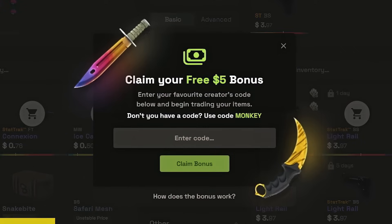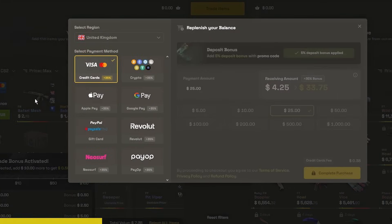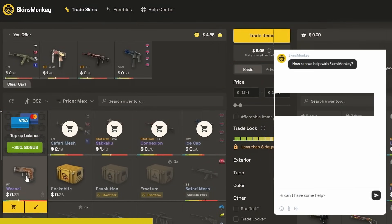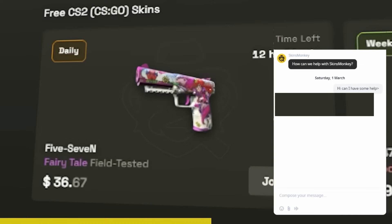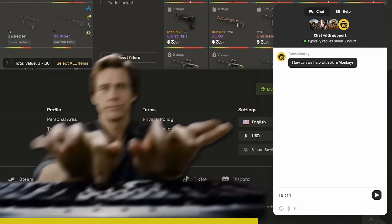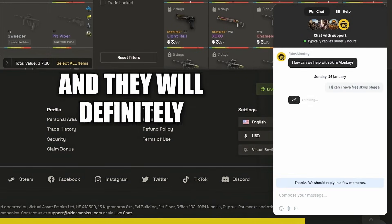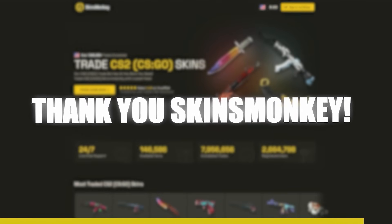Thank you to Skinsmonkey for sponsoring this video. With Skinsmonkey, you can trade your skins quick and easy for better prices than the Steam market. You also get up to $5 for free by using code MEDIA, and a 35% bonus for any cash deposits. Pick the skins you don't want, pick the skins you do want, and trade. You can also enter the daily, weekly, and monthly giveaways to potentially win yourself some skins, and there's a 24/7 support team if you have any problems.